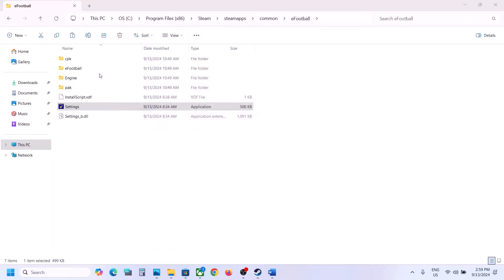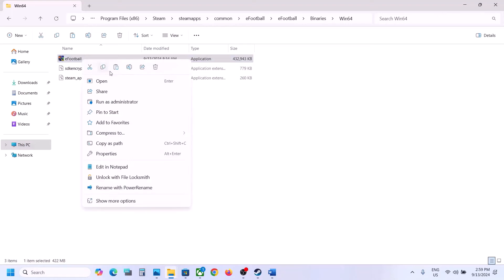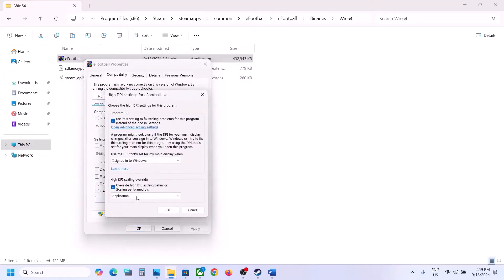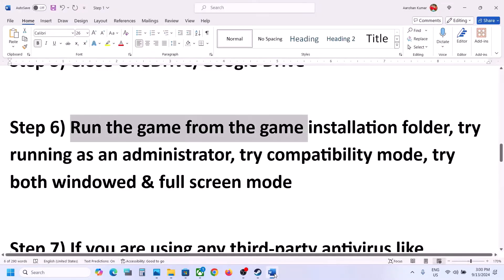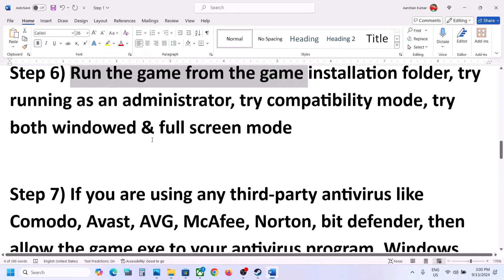Once you open the settings file, select Fullscreen and click OK. Now open eFootball, then go to Binaries/Win64, right-click on eFootball, select Properties, go to the Compatibility tab, click on 'Change high DPI settings', put a check on 'Use this setting to fix scaling problems', check 'Override high DPI scaling behavior', select Application, click OK, click Apply, click OK, and then launch the game and check.